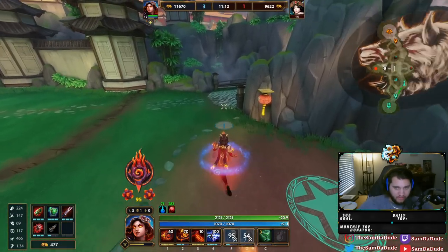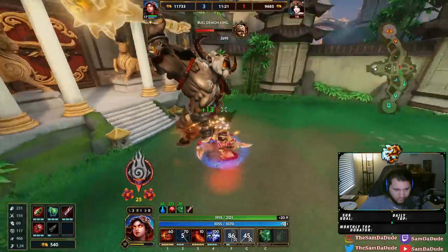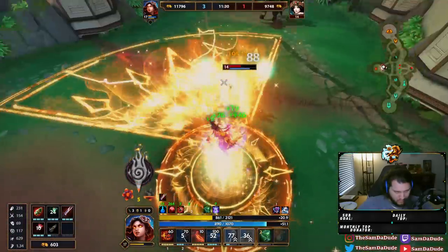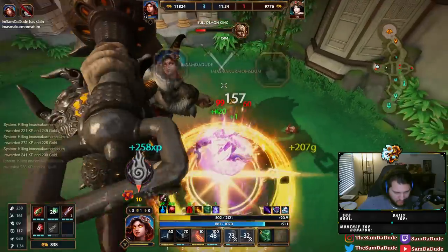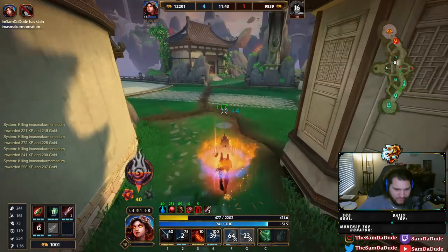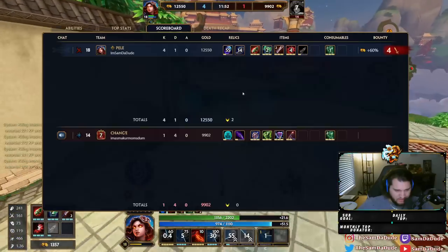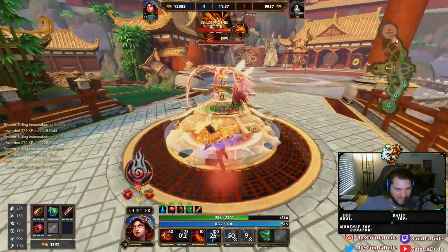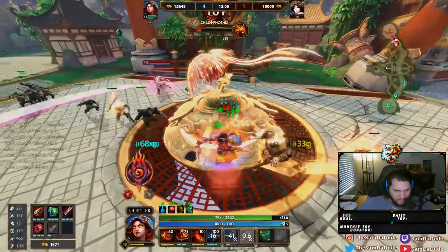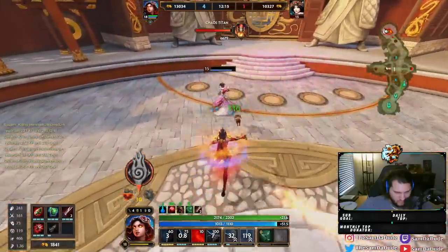You better not show up - if you show up to this Bull Demon you are dead as hell. Unless you steal it with your ult, in which case well played. Oh there you are - look at my healing! I got to 50 health and just healed everything back easy. I heal so much - he can't kill me.